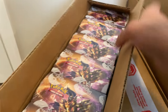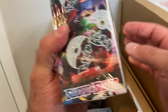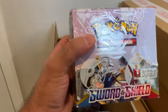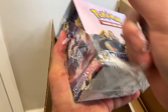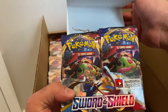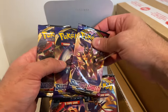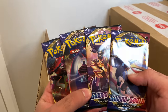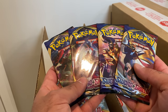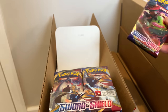So here we have Sword and Shield base — this is where it all started. Here's a booster box of it. It's crazy, this already feels old, but it's really not that old — it's just already really hard to get. I'm going to open this up and show you guys the packs. You might not have seen these in a while. We get the gold Zacian and Zamazenta card you can pull out of this set. Here are the pack artworks — I haven't seen these in forever. The Snorlax, the Zacian and Zamazenta. That card and those gold cards feel like forever ago.